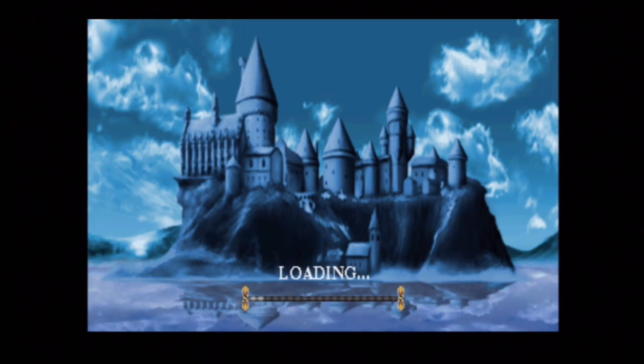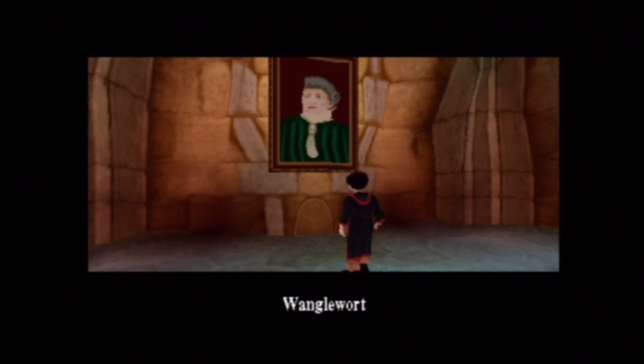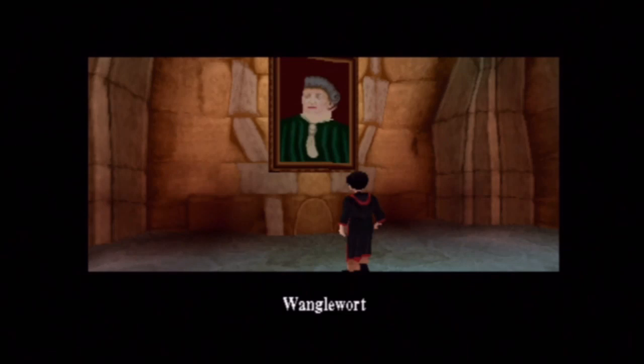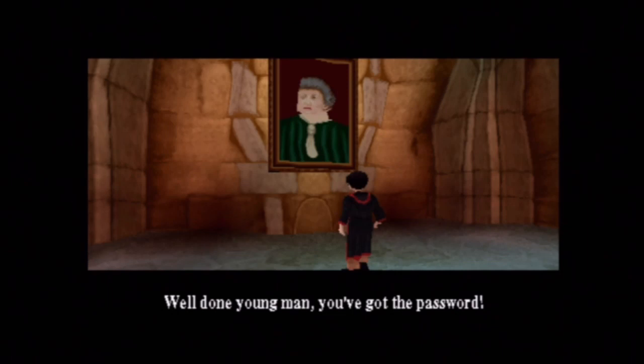While I was playing this, I noticed a couple of bits that are kind of creepy. The first is one of the paintings. When you've collected all the green beans and got the password for the portrait, when you go up to it, it says: 'I'm quite sinister. Wanglewort! Well done, young man, you've got the password. At least in here you'll be safe.'